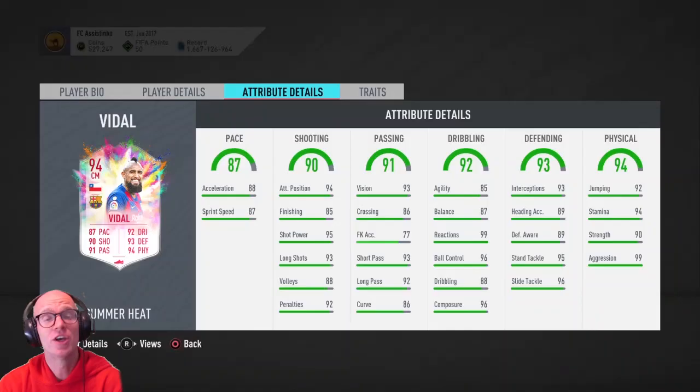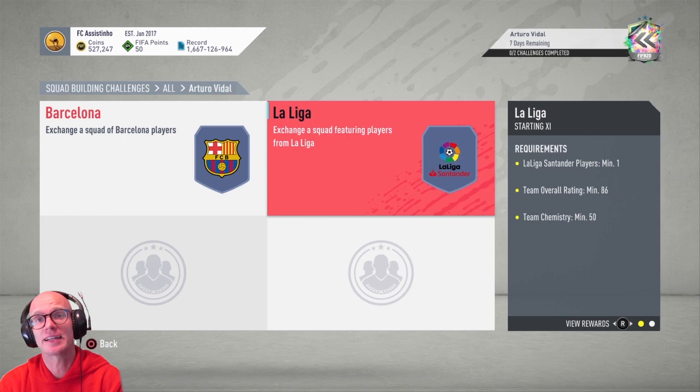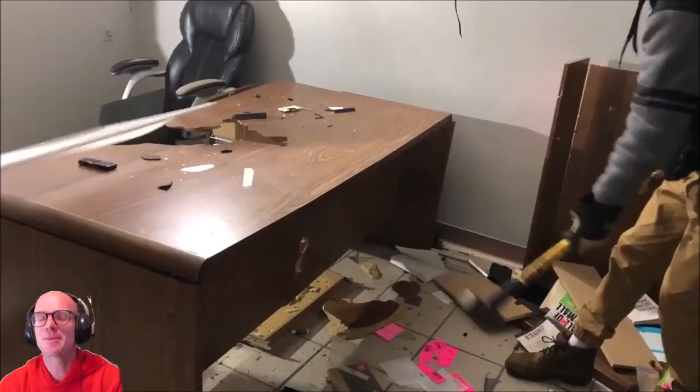EA have not given us the rivals objective this week. There is also the Arturo Vidal SBC but that one is crazy expensive — 286 rated squad — so I will not complete that card. But of course the main topic of this video are the storyline players. If you're new to the channel, please smash that subscribe button and let's get to 1000 subs.